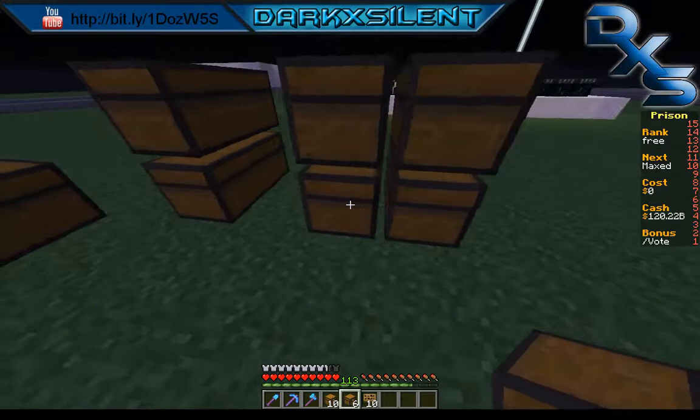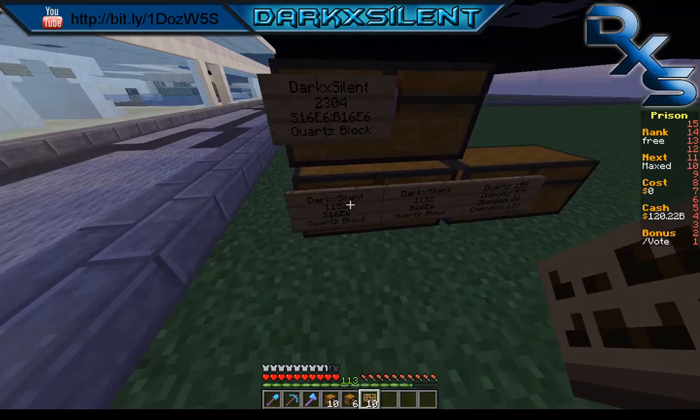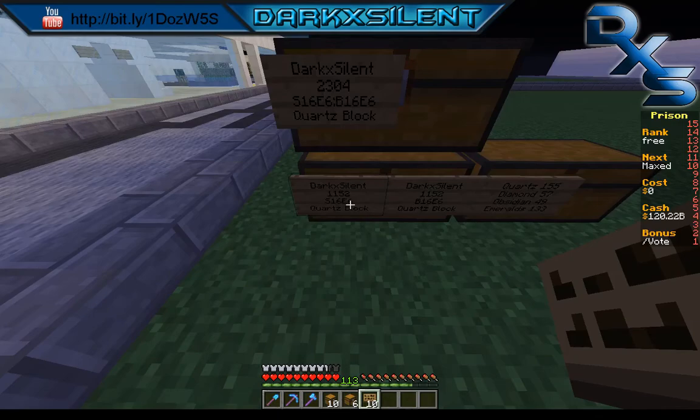Now the question is how do you set up sell and buy signs? If you look right here you can see my name, a half inventory, 16 mil for half an inventory — which is a bit of a high price — and then it has quartz blocks listed.